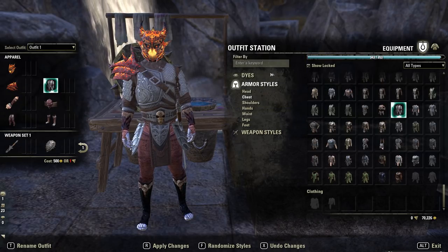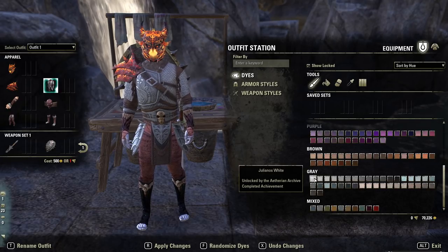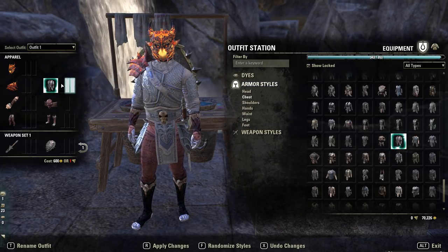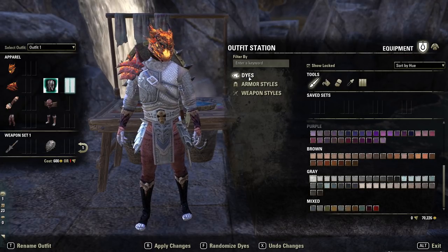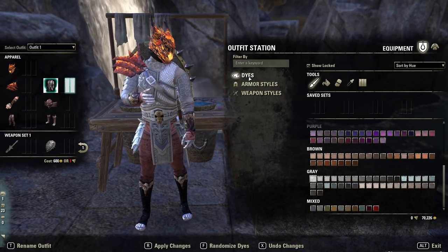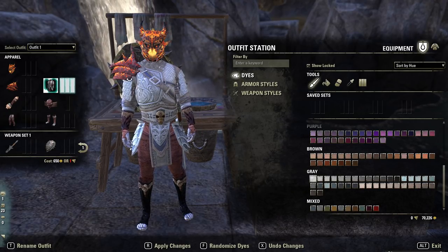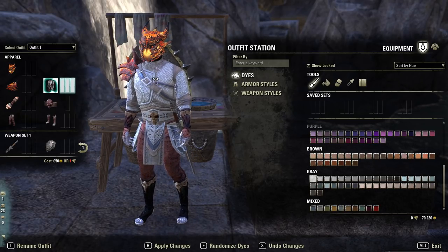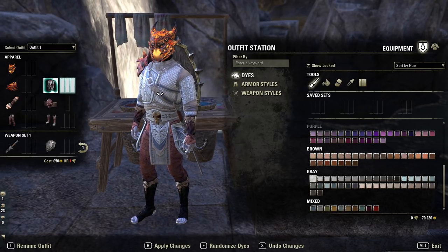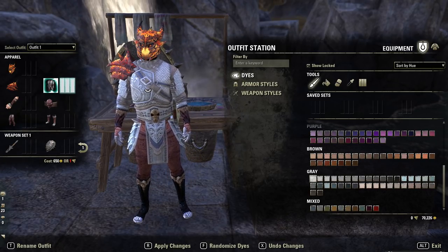If we then want to dye that armor, simply click the dyes button, select which colors you like and put them on. So if we want it all white we click white; if we want it all black we put it black. Now depending on what sort of armor you actually have, whites and blacks and all these colors will come up quite differently. So keep that in mind — if you do want a particular color you'll need to style that around your armor, because for example my white on the belt section comes up as a fairly brownish tone.